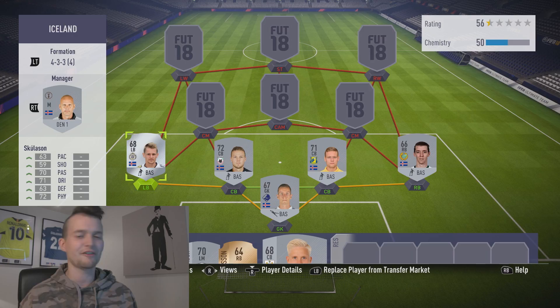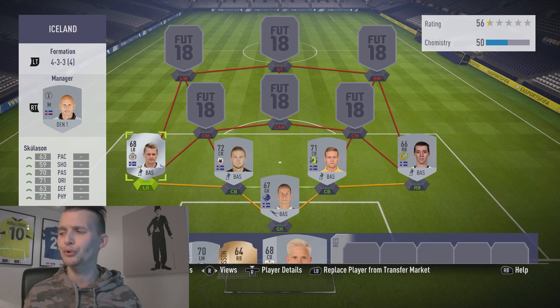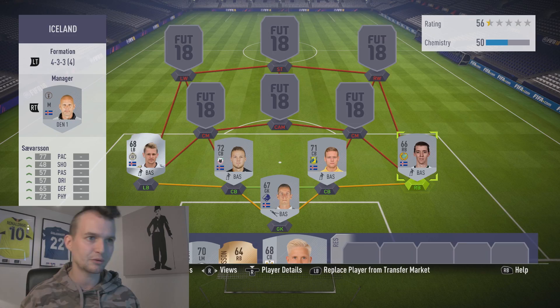In the left back position we've got the tiny sprint master Ari Frevskulason, Silva, 68 rated overall, 63 speed — that is bullcrap, he should be at least 80 — 63 defending and 72 physical.